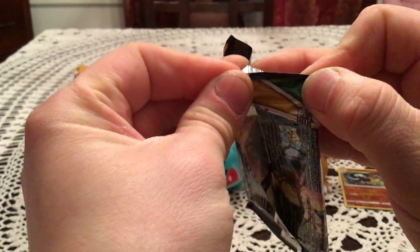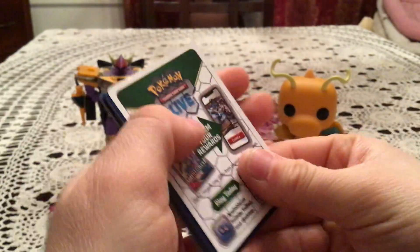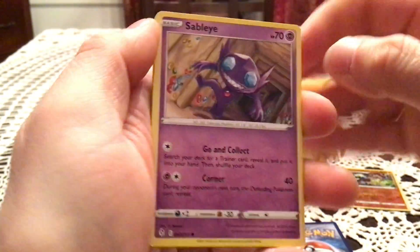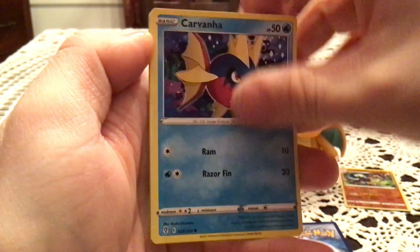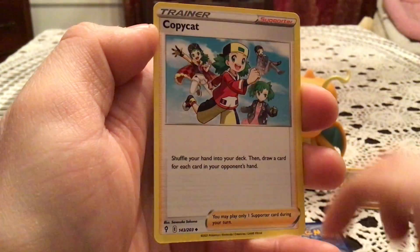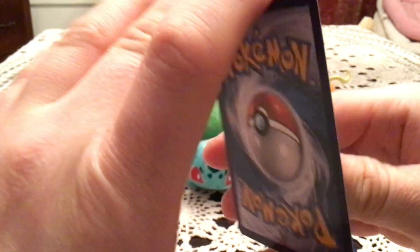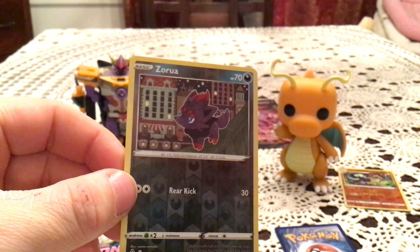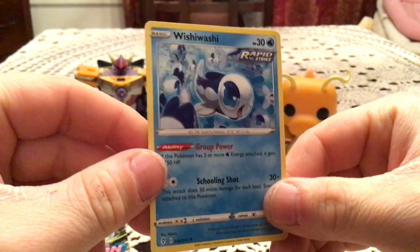Evolving Skies next. Interesting that some of these are coming with the open-one-live code cards now, because I believe that means it's another print run — they definitely did not start until Fusion Strike. So that has to be like another print run or something. Sableye, Nickit, Bergmite, Carvanha, Emolga, Zinnia's Resolve, Copycat, and Rapid Strike Scroll of the Flying Dragon. Reverse: Vanilluxe, a common 102 — duplicate again. The rare: non-holo.